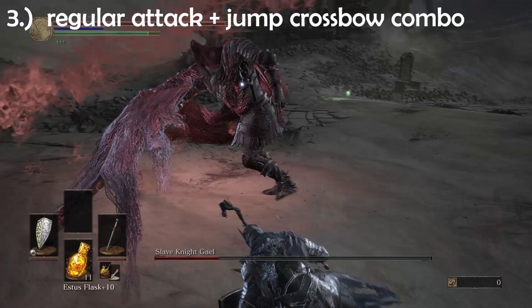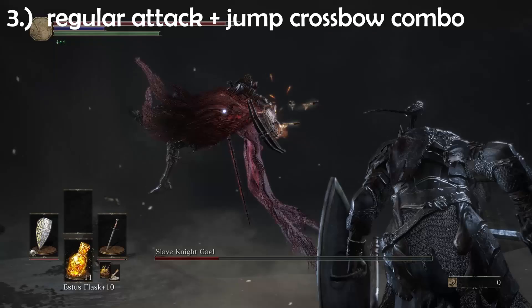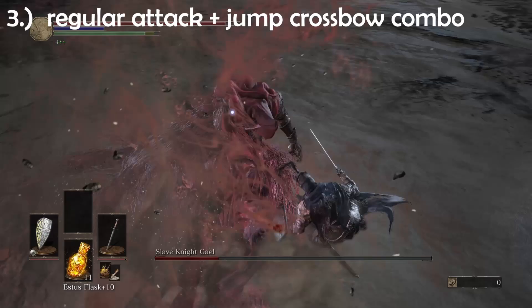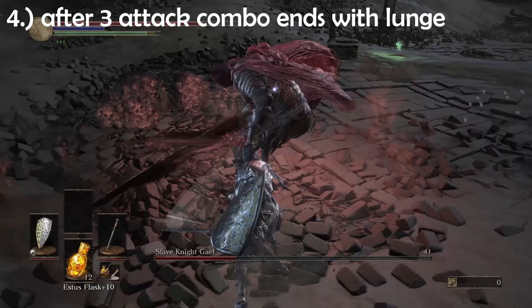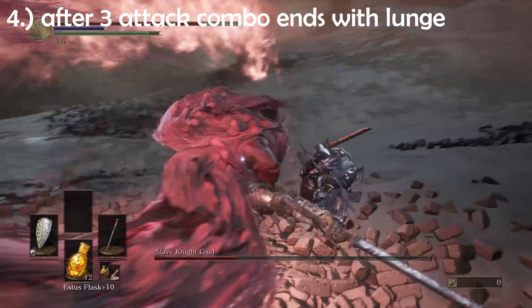Attack opportunity number three: he does a regular attack, then jumps up high while shooting his crossbow, then jumps up another time and slams on the ground. If you roll into this last slam, you can get a couple of hits in. And the last good attack opportunity would be after he finishes a combo with his forward lunge, just the same way as described in phase two.